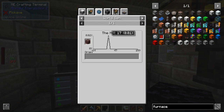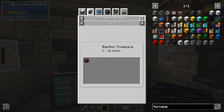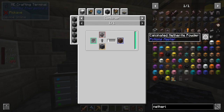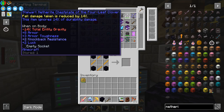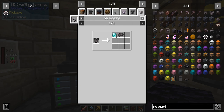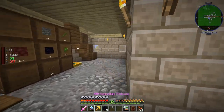Ancient debris — the nether, Y level 13. I realize why level 13 was the best for that. So do we have like a netherite site or something like that? Yes. Okay, so we need to find one. Do I have any? No. Well, we could. Can we scrap this? Yes, if we make a salvager. Looks like I'm going to the nether.